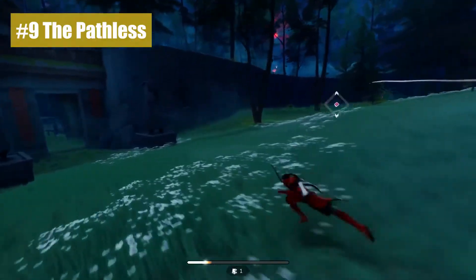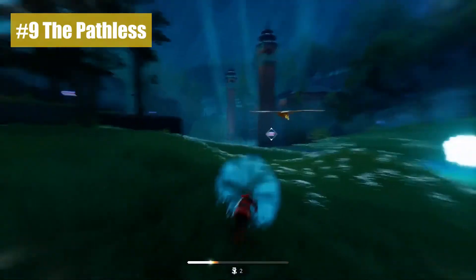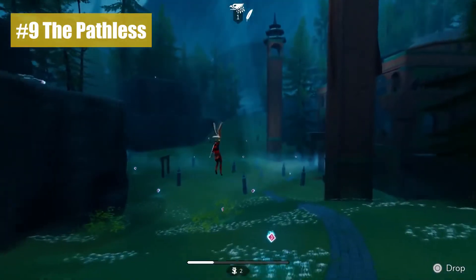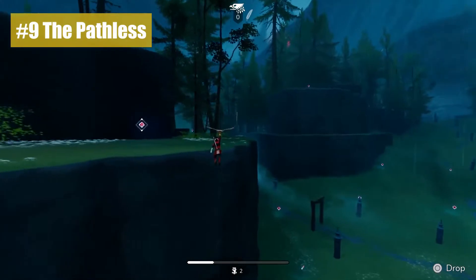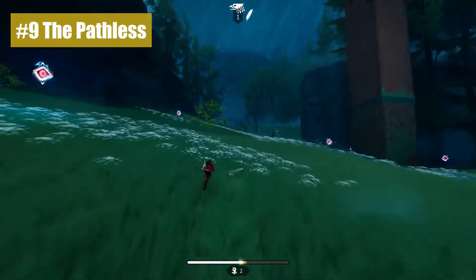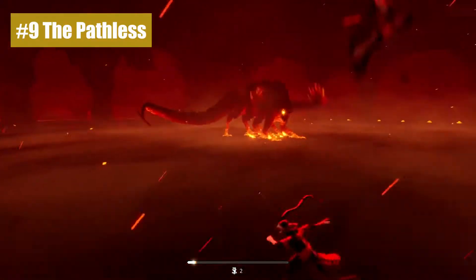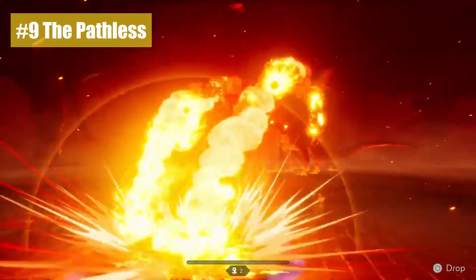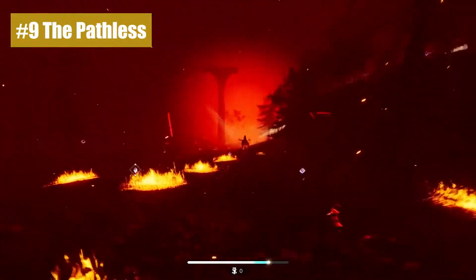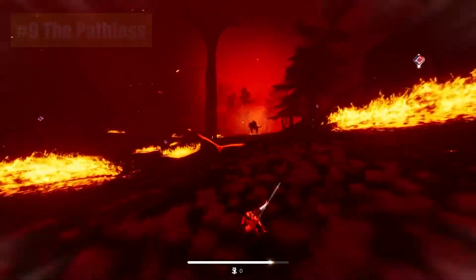Number 9: The Pathless. The Pathless is basically modern art, but it would be a crime if you just looked at it instead of playing it. As an archer on a mystical island, all you have to save it from the darkness is your bow and a trusty eagle companion. The game has a wild system that combines zipping gracefully through the world with pulling off perfect archery shots, and you'll soon be performing acrobatics that put Cirque du Soleil to shame. The DualSense's haptic feedback means you can actually feel the tension building in your bow as you aim your shots, and it feels so natural you'll wonder how we ever played games without it. The Pathless is another hit for publisher Annapurna, which has made a real name for itself in finding the best indie titles, and its latest does not disappoint.